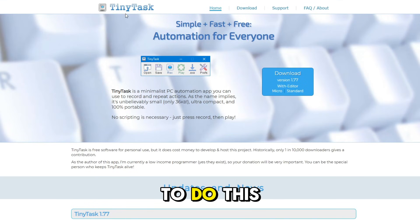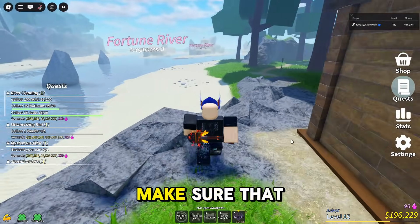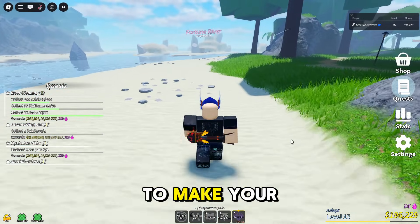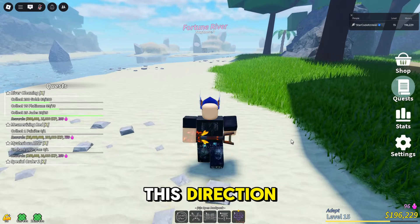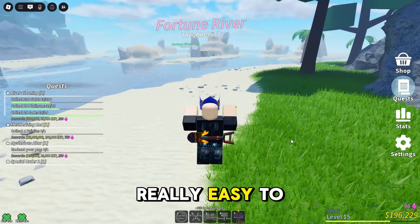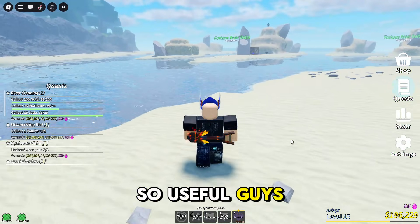To do this macro you need to get TinyTask. If you are on mobile, just get some sort of auto clicker. Once you've downloaded it, join the game and make sure you have a shovel that is around toughness 4. This is a macro that anybody can set up — it's really easy and just so useful.